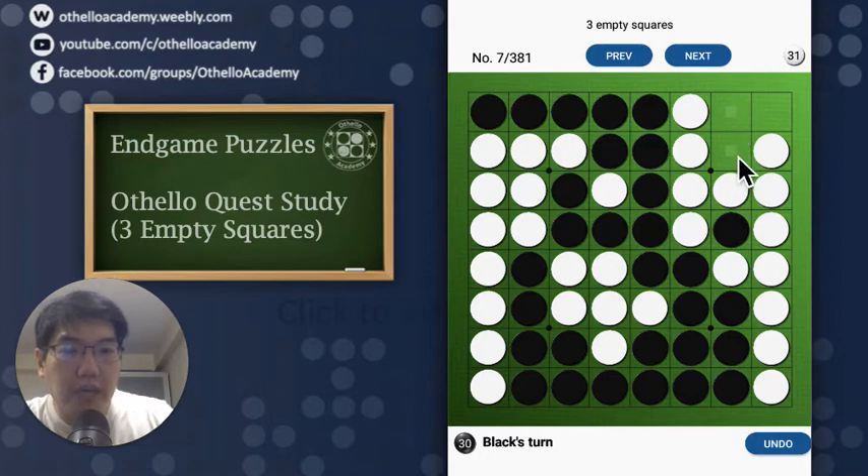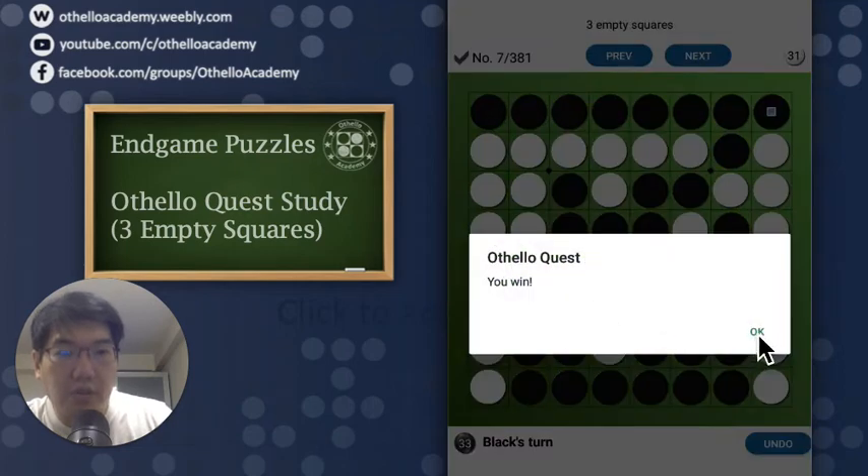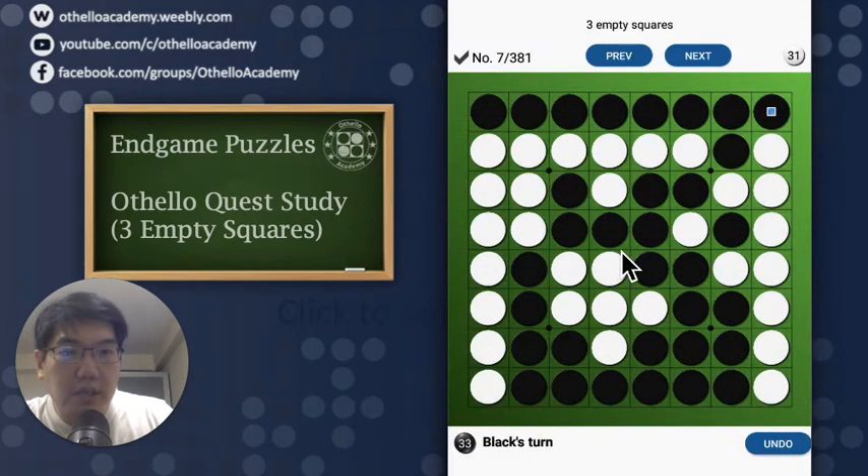Of course, if we have more time in the endgame, we can also consider counting whether this would give you more discs compared to G1. If we were to play here, we get 34, and opponent takes G1, we take H1 — that will be 34 minus 6, you get 28, plus 3, and you essentially get plus 1, 2, 3, 4 — actually that will be a draw instead. Not too favourable, so let's just go for the easy, simple approach for the win. That is 33 to 31. Let's move on to the next puzzle, puzzle number 8.